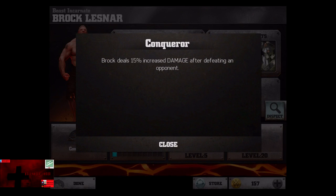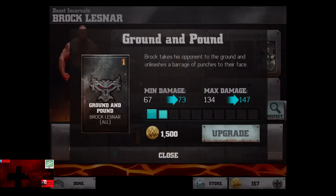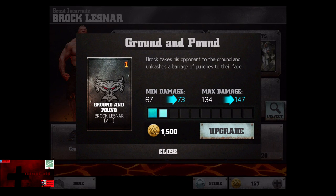Brock Lesnar! Passive ability is Conqueror — Brock deals 15% increased damage after defeating an opponent. It is a non-permanent ability, just a passive for a few seconds. Ground and Pound: Brock takes his opponent to the ground and unleashes a barrage of punches to their face.